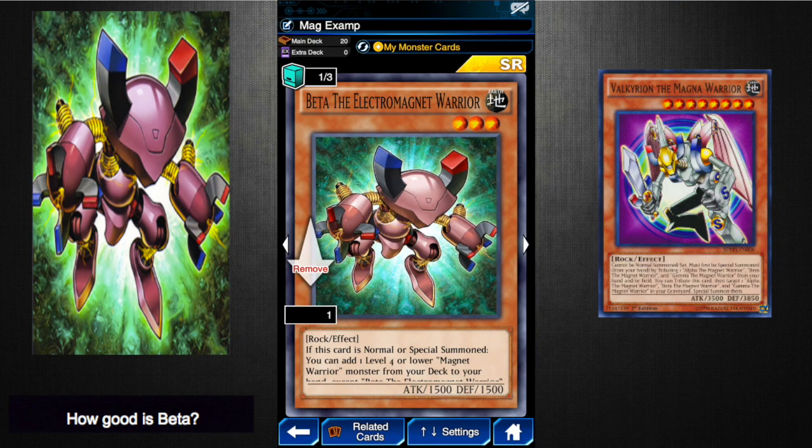What's going on today people, this is the Jewish Giraffe back again with another video. Today I will be reviewing Beta the Electromagnet Warrior. This is a card that is the level 33 Yu-Gi-Moto reward, and it is going to be one of the more pivotal cards for Magnet Warriors.